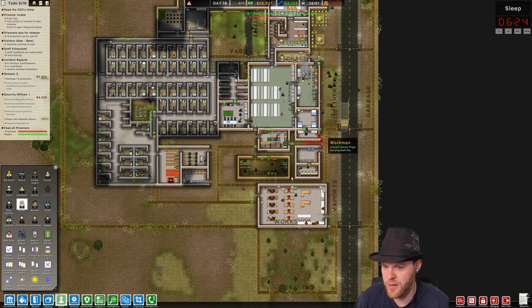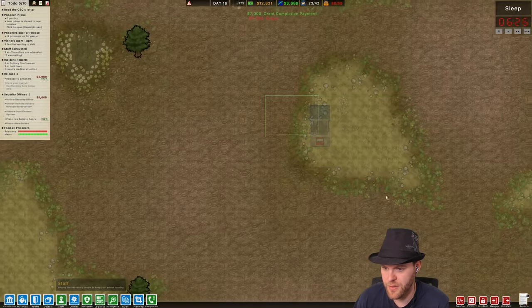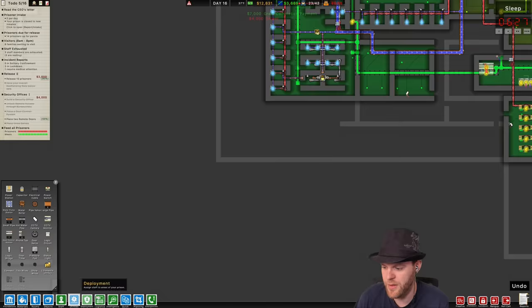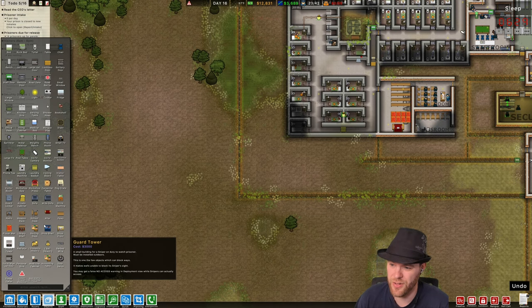Sniper, get yourself situated and get yourself ready to rock, please. Let's get this prioritized. Let's also get maybe another guard tower — a second one. It's three thousand dollars for a guard tower.